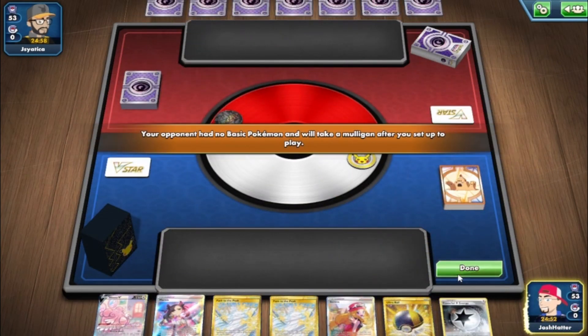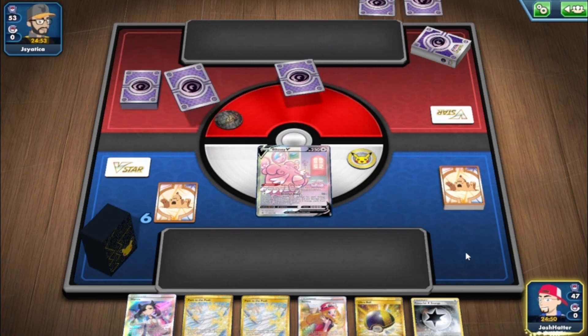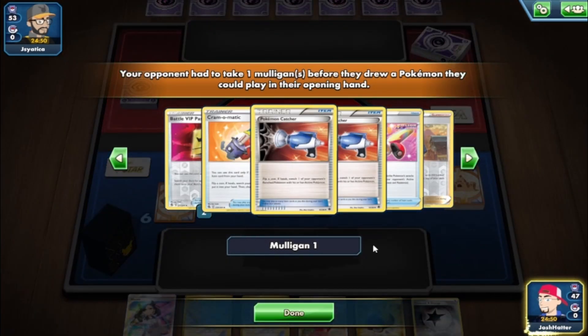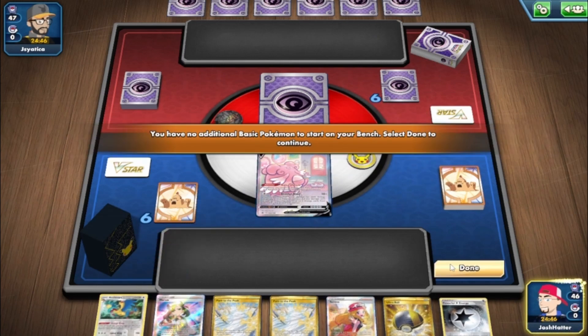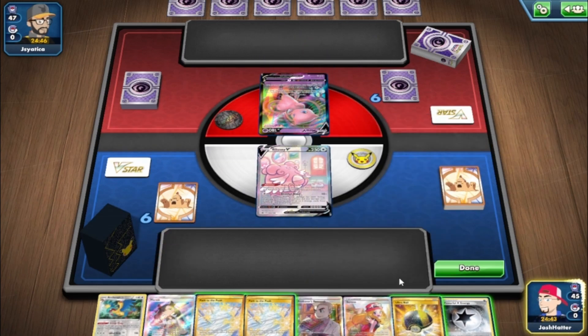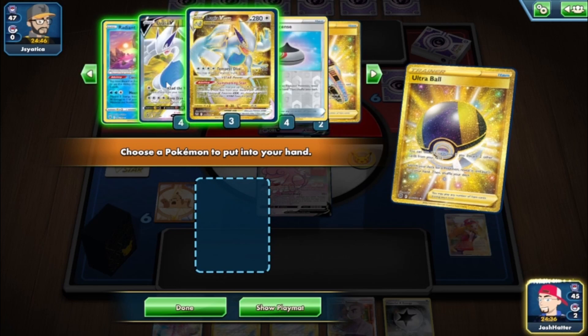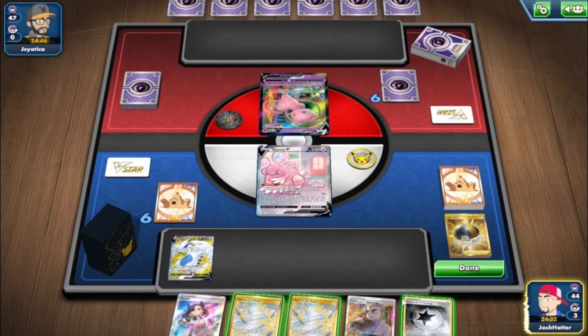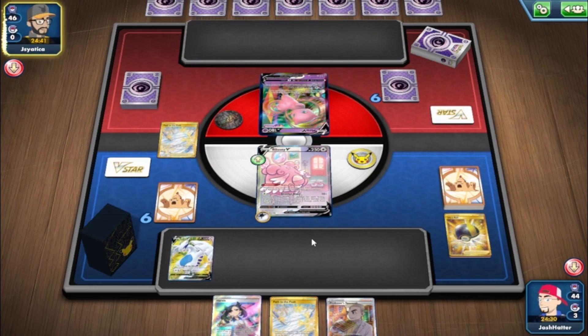We get to go first and we open Blissey and Path to the Peak - the Blissey deck! They are going to be Mew. We'll play Path to the Peak. We did get Archeops too. We'll Ultra Ball for a Lugia, drop Path to the Peak, and pass.